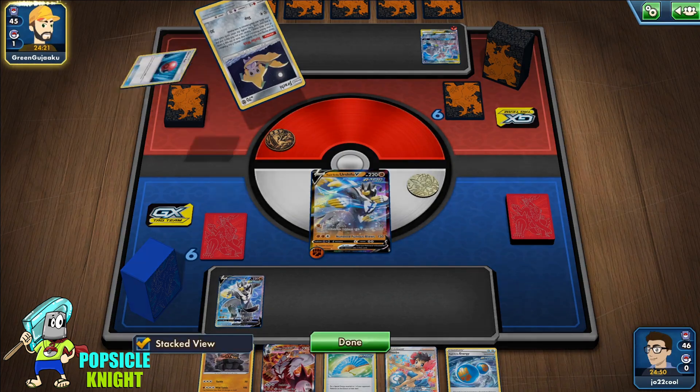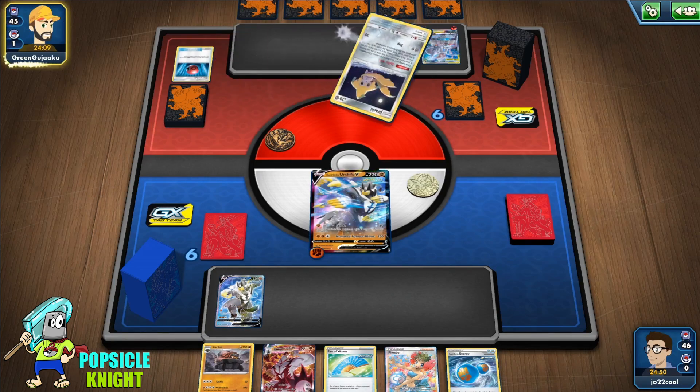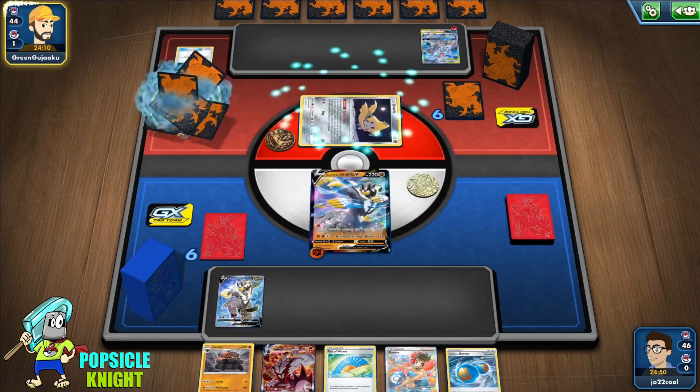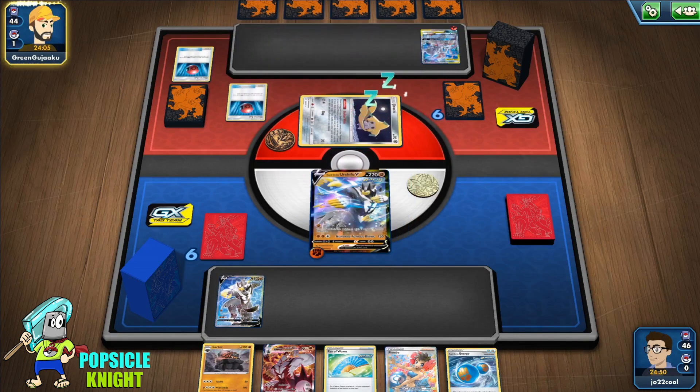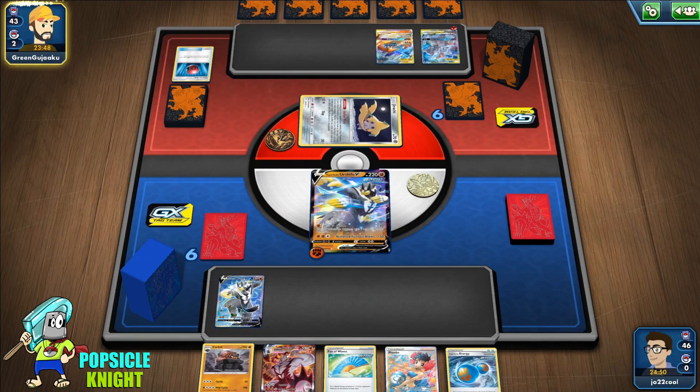My line of thinking when dealing with Psychic type is that I'm not going to try and evolve into VMAX right away. It's really hard, especially if you don't have the Weakness Guard right away — you have to really dig for it. If you don't find it you're going to have a really hard time, especially since our opponent's deck is very explosive and fast, being able to energize their Mewtwo and Mew tag team quickly.